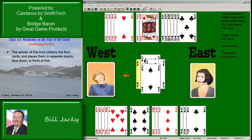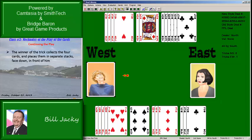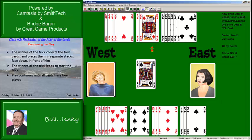Continuing the play: the winner of any trick collects his cards, puts them in front of him, and then leads to start the next trick. West won the first trick, so he leads again — he can lead any card he wants. Play continues until all cards have been led. We're going to stop at this point. He leads the king of spades.